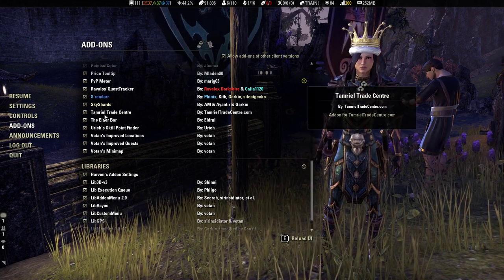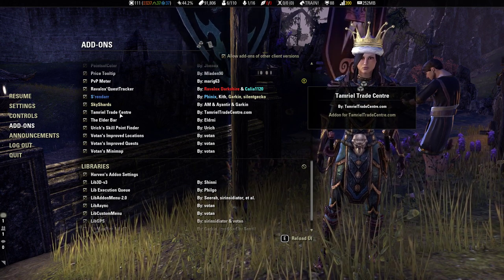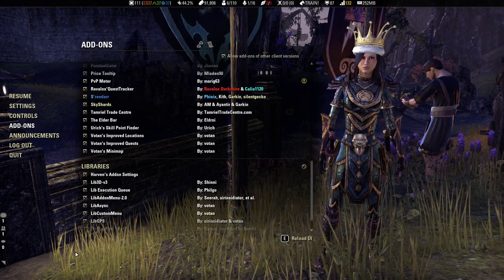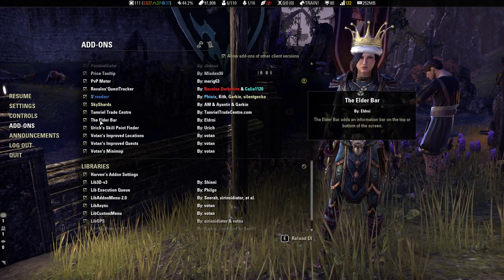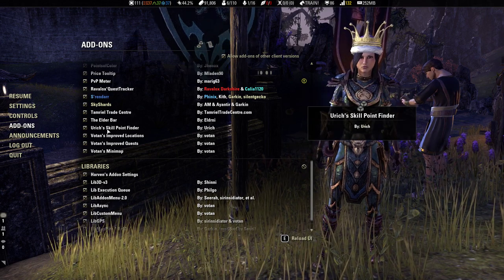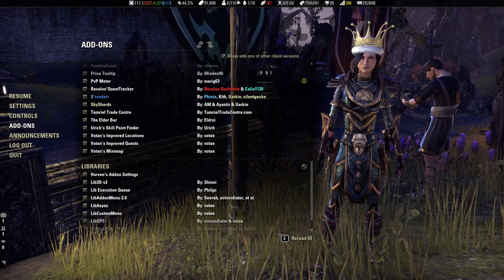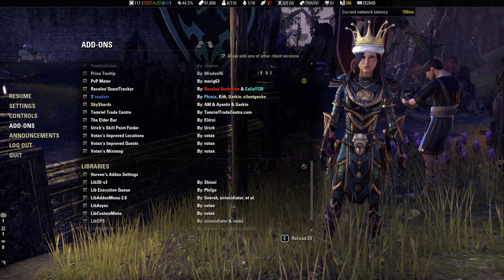Sky Shards, of course, on the map we already saw. Tamriel Trade Center is another trade-type center — that's the one where you have a program, legitimately download the data, put it in the game, and you can also upload data from the game to their site. The site lets you look up prices and get an idea. The Elder Bar is a cool bar up top — it shows different information, and you can change lots of things.